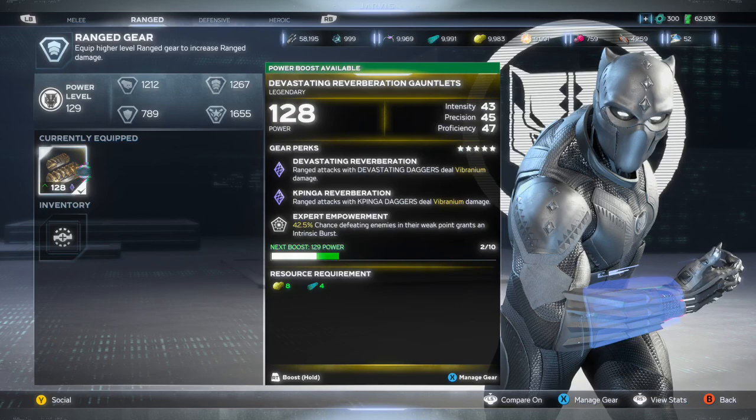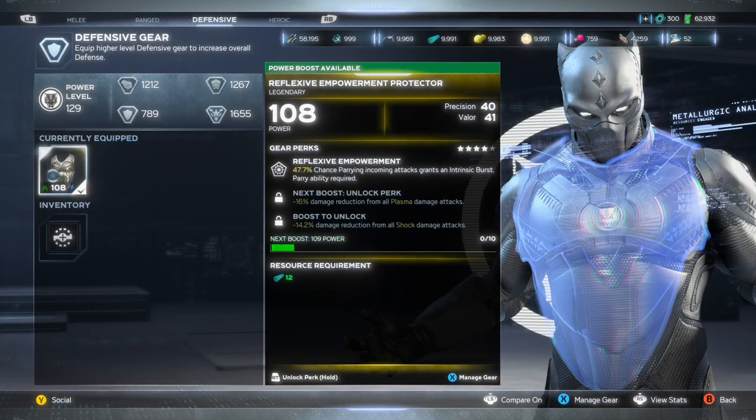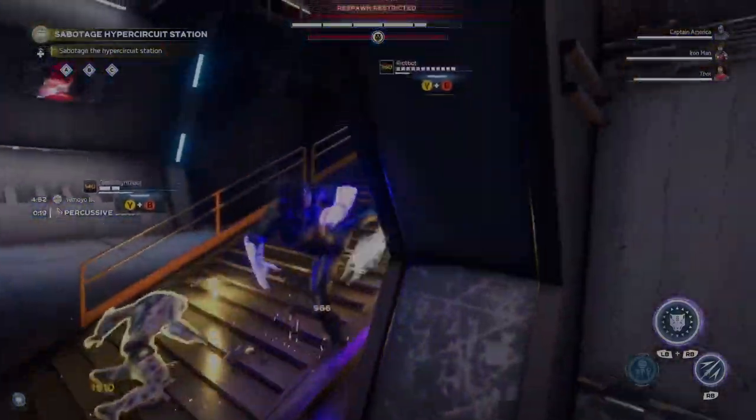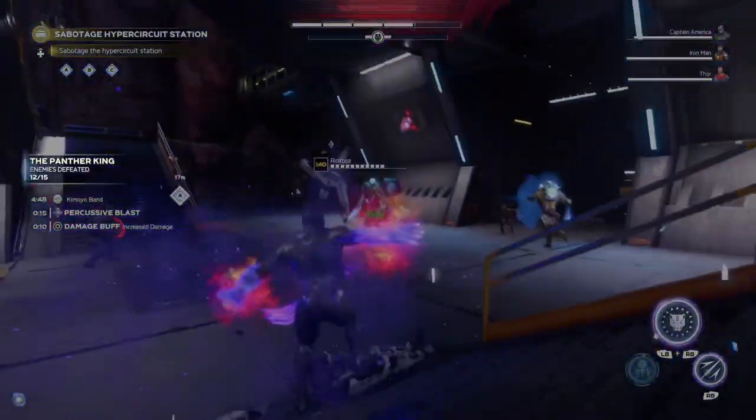A tip I can give you is that as you're playing and you get gear that includes any sort of Intrinsic Burst, be sure to equip it because it is really beneficial for raising that Intrinsic Meter at a faster rate. The next footage is just me performing the combos again so you get a general idea of it — it probably doesn't look the best, but I tried to get something in there.